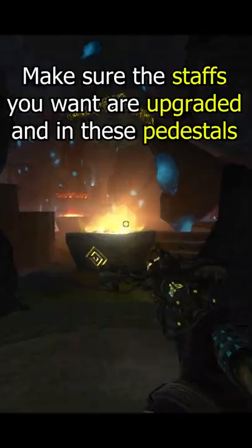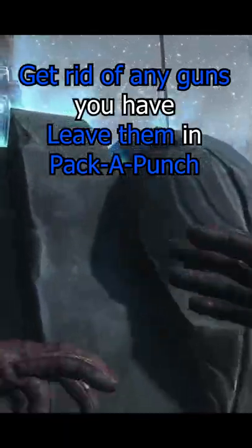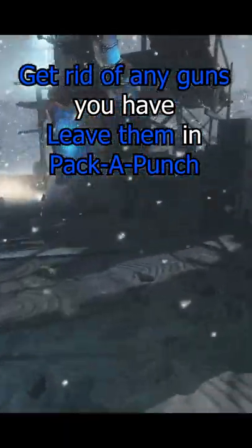Water. Lightning. Air. Make sure that all two or three of the staffs that you want are upgraded and sitting in these pedestals. Get rid of any guns you have — just put them in the Pack-a-Punch machine and let them go.